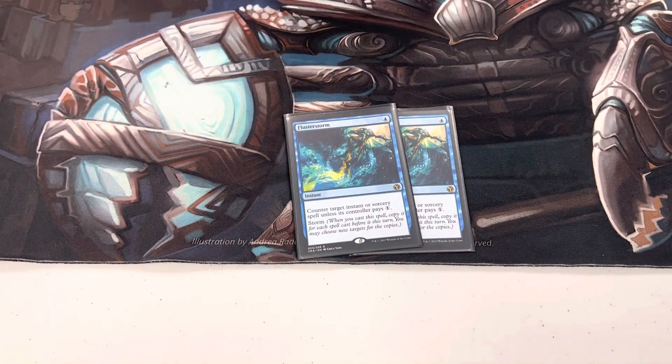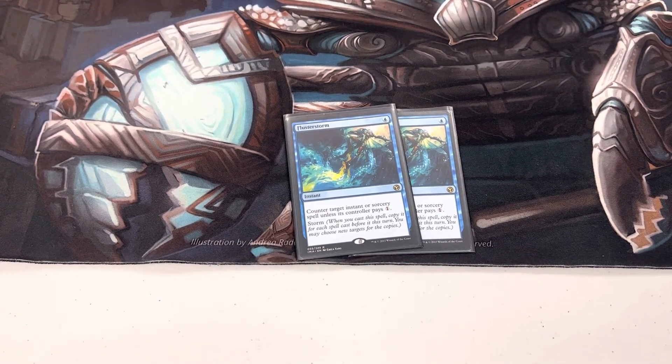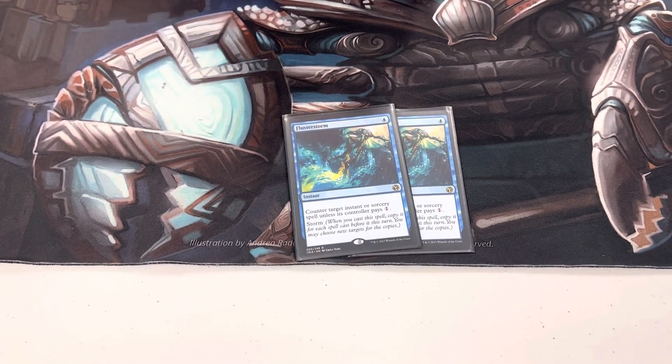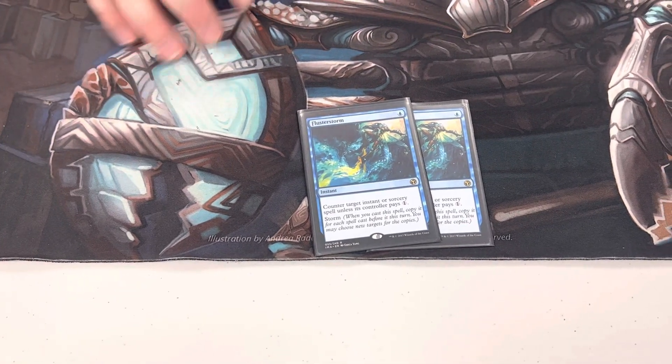We have two Flusterstorm, which is just a good card against most of the format. There are a lot of cascade decks to bring it in against; it's an extra counterspell against Murktide, and it's decent in the mirror as another Spell Pierce to break up Creativity.